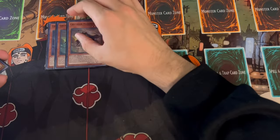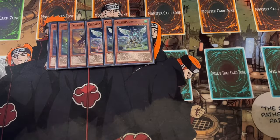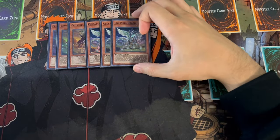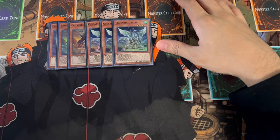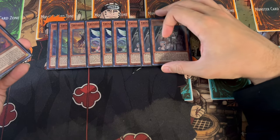Starting off with the main deck, we're of course starting off with three Maximus and three Draco - the best ones in the deck. You have to be playing three of each of these. Maximus is one of the better ones, but Draco is an extender for you. They're all kind of extenders in your hand once you get your link plays going.